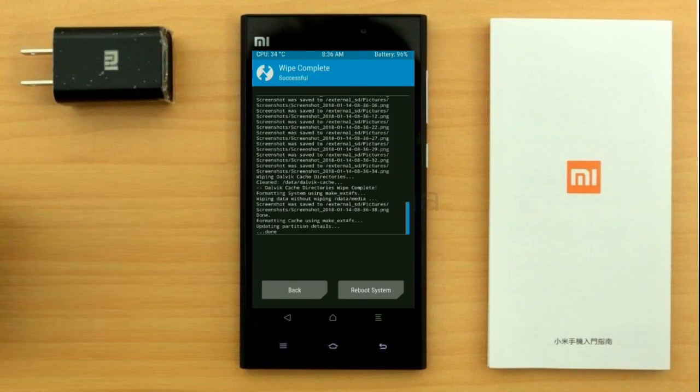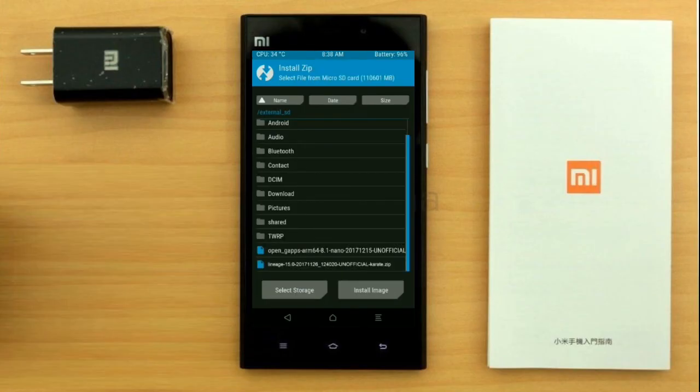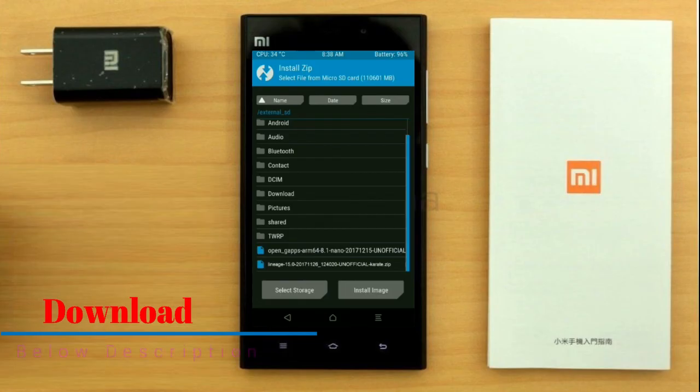Swipe right to take an action. We need to go here to install stock ROM by pressing back. Here you may find install. Select Oreo 8.1. Friends, here I provide the latest version custom ROM and GApps which are suitable to your device — please find in the description below and download it. After selecting this Oreo 8.1 ROM, swipe right to install.